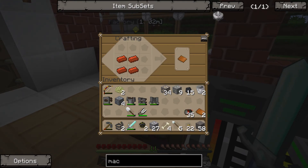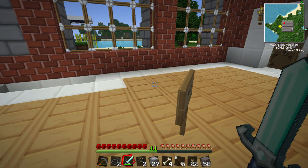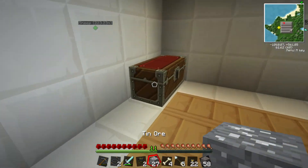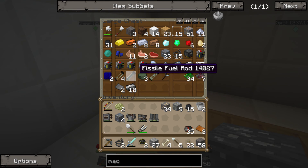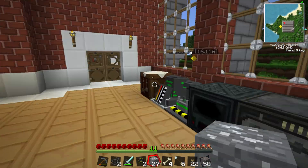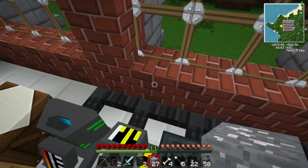We're back now, and I'm in the process of making a nuclear reactor — that's where we left off. I'm sure you're happy to know that I've actually been producing Uranium, and I've got myself one of each type of fuel rod. I think it's the enriched fuel rod which is placed into the reactor, and we're going to use that to generate lots of energy.